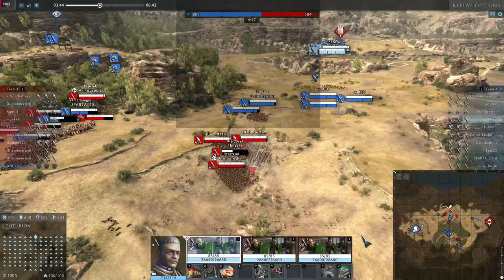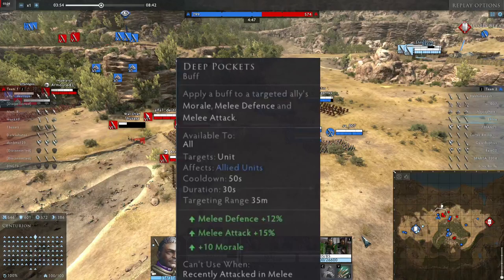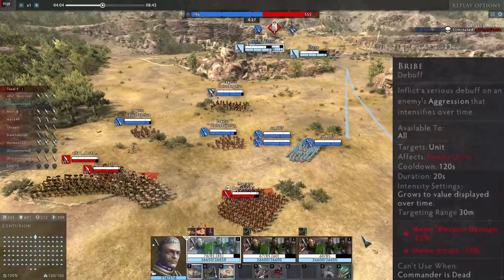Flying Columns can still throw your opponents around a bit even without the impact damage. For the second skill, Hasdrupal has Deep Pockets. It gives a friendly unit you target a melee defense bonus, melee attack bonus, and some morale support. This buff can probably make a lot of difference, giving some units an edge over others, or he can just buff his own units.